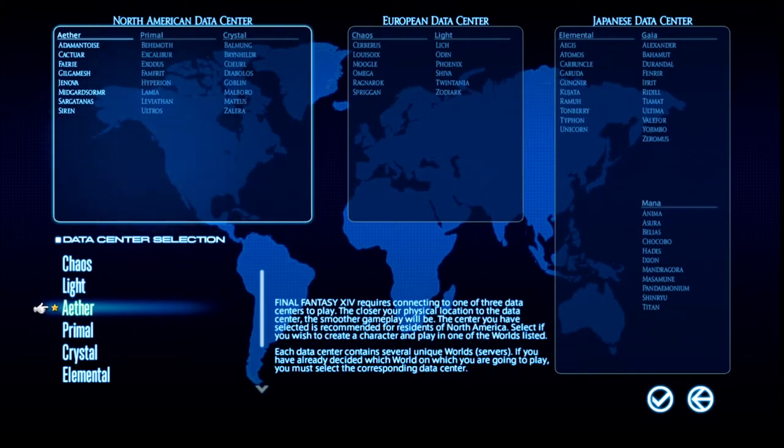Each data hub has its own set of data centers. For North America you have Aether, Primal, and Crystal, and each of those data centers has their own group of servers. I'm not going to go too much into the server side of things because we'll probably do that in a later episode. You come in here and pick which data center you want to play on.